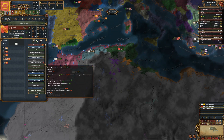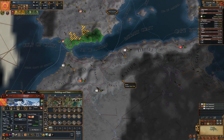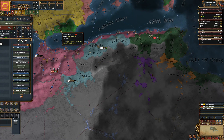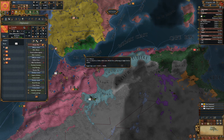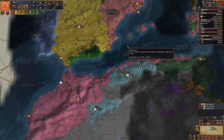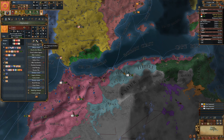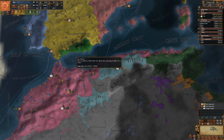Hey Granada, would you accept vassalization? Fez owns Granadan core provinces - specifically one province, Sabta - so I'm not giving you that. They're allied with Mali. The problem is I don't have boats to get over there. I suppose I could call in the Iberian powers to do it for me, and then I fight Mali - that would probably not be a horrible idea because I have 10 favors with Aragon and 6 with Castile.